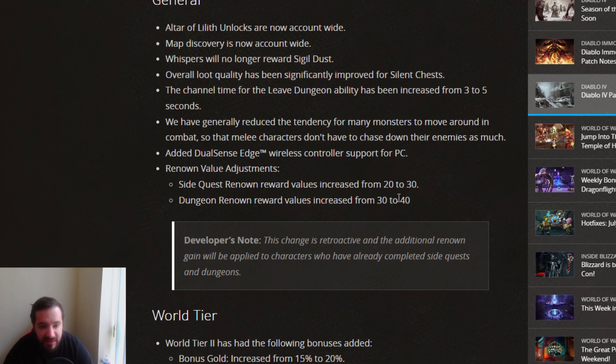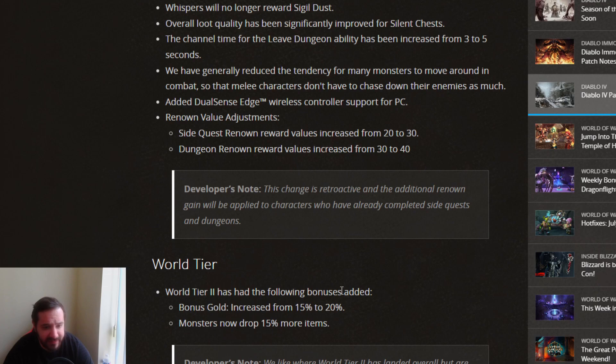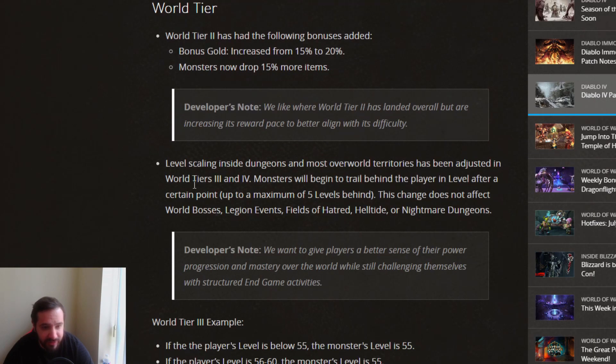World Tier 2 falling bonus is added, increasing gold drop and more items. Level scaling inside dungeons and most overworld territories has been adjusted for World Tiers 3 and 4 — monsters will begin to trail behind the player's level after a certain point, up to a maximum of 5 levels behind. This affects World Bosses, Legion events, Fields of Hatred, Helltide, and Nightmare Dungeons.